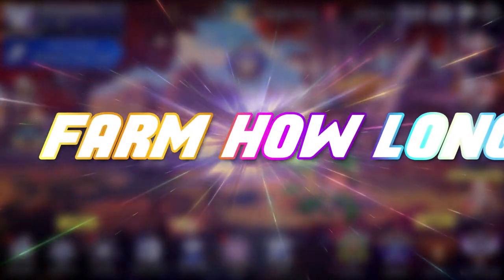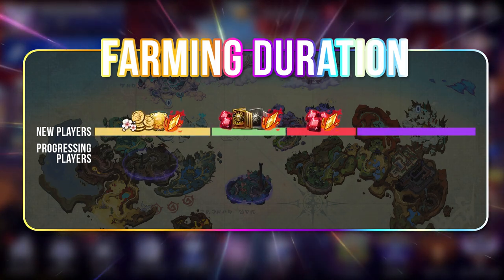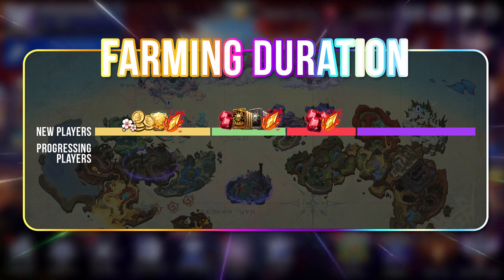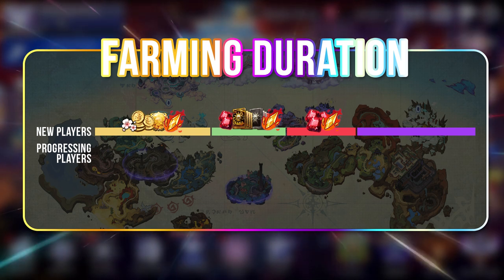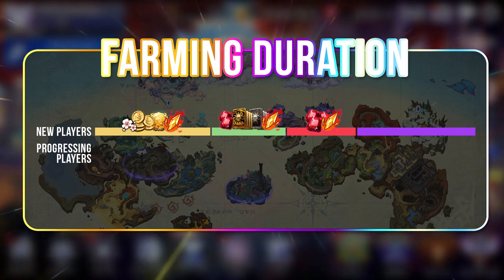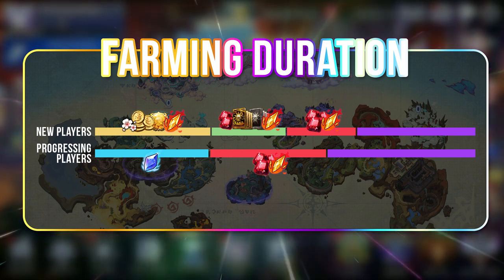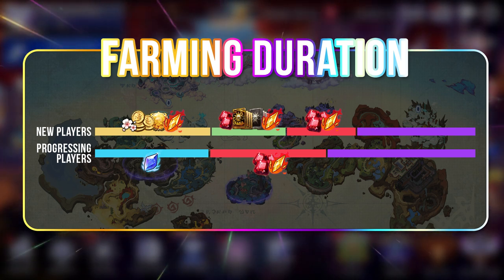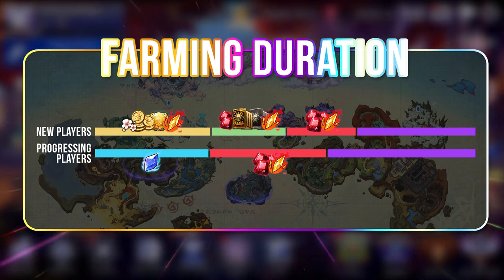How long should you farm in Adventure? As a newer player, I strongly advise you to farm for gold and fodder first. If you have watched my Beginner's Guide and New Returning Players Extra Guide, you will know you can already get the essential heroes from selectors for free, so you should focus your time on gold, soul shard, and fodder farming so that you can quickly mythical awaken and mythical power up your heroes. Progressing players should focus on ruby farming and magic crystals because these allow you to do better in PvP. Gold may also be needed, but progressing players usually have alternative sources such as selling special heroes.